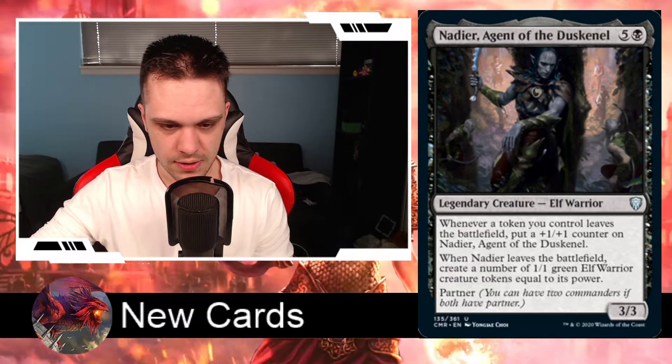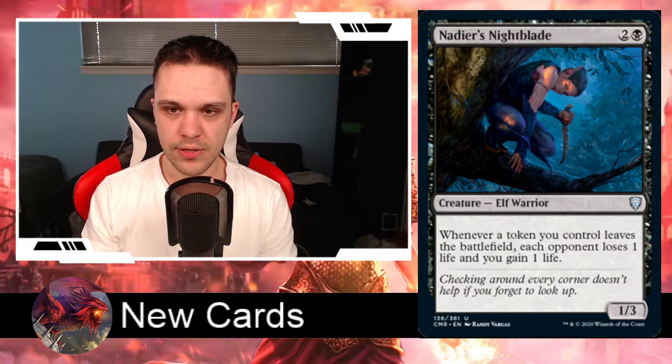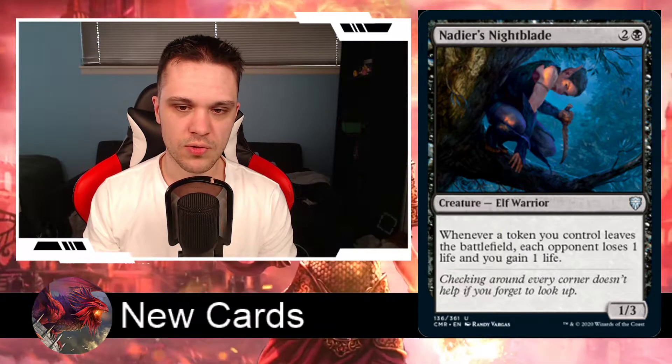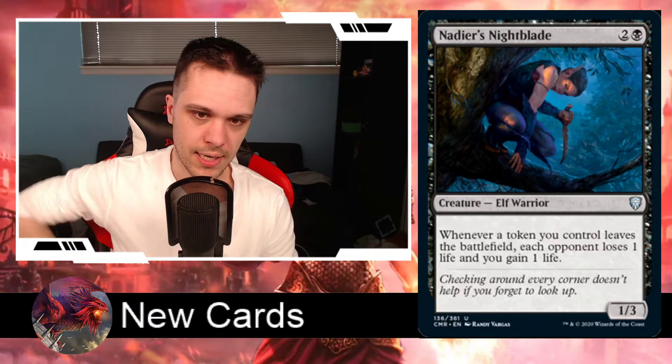Next up for the black cards, we have Nadier's Nightblade. It's a 3-drop black creature for 2 generic and 1 black. It's an Elf Warrior with 1 power and 3 toughness. It says whenever a token you control leaves the battlefield, each opponent loses 1 life and you gain 1 life. Going with the token theme, it's also an elf, so it could literally go in the same exact deck.